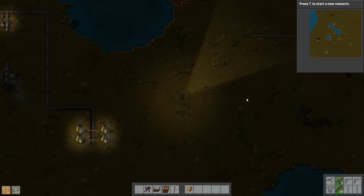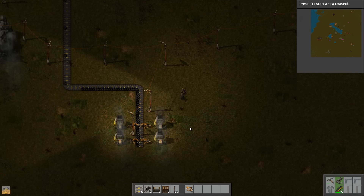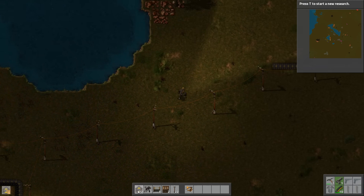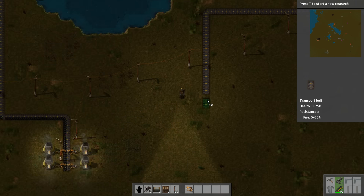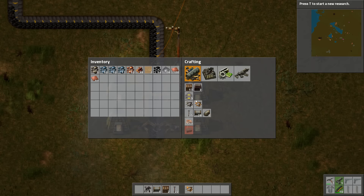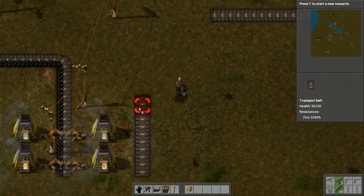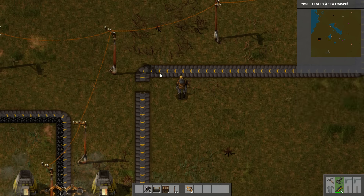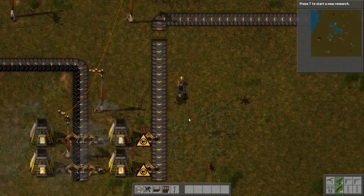I don't think I'll make it with 34 transport belts — I'm going to need a few more unfortunately. Now at this stage I can probably produce steel plates faster than I can build the things I need, like transport belts. Also make another inserter. Every effort I make right now is geared towards automating. It doesn't have to look pretty yet — it doesn't have to be fully automated in the sense that everything flows automatically from one belt to another, but I'll work on that a little later.